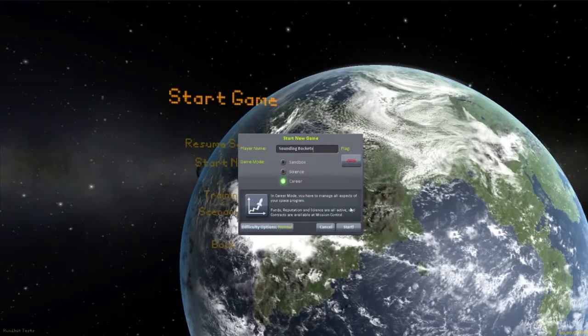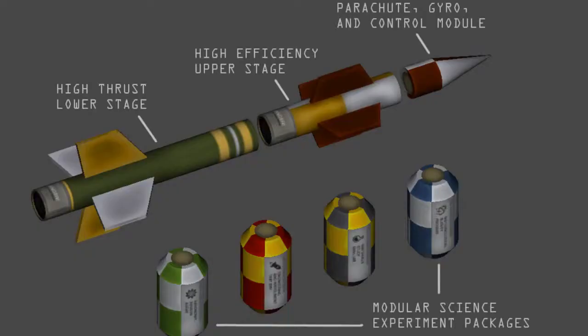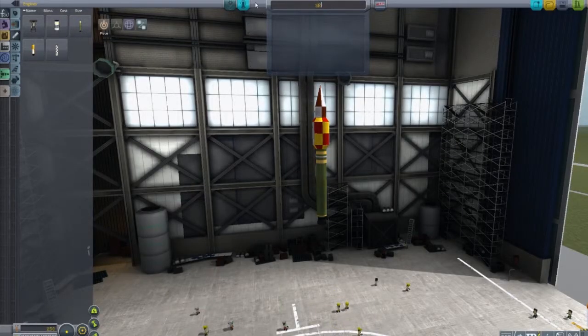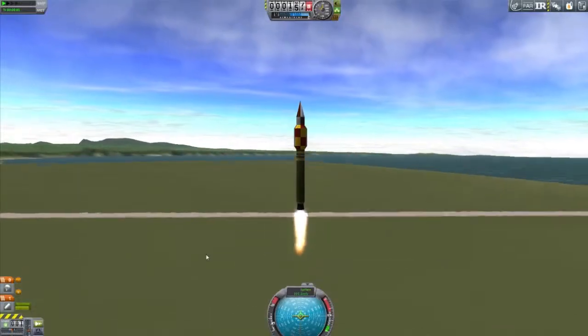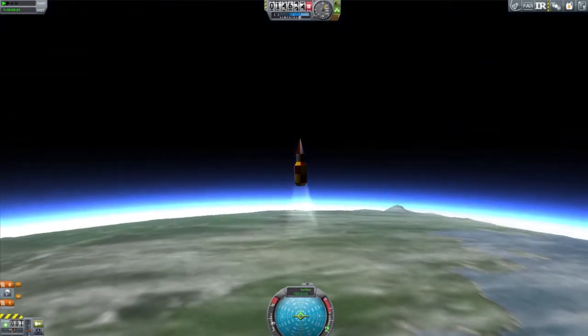Just because of the way this mod is set up, we're just going to start it in career mode and hop right in. Now I'm going to show you the parts here right off the bat. Not all the parts are represented on this diagram, but we have a high thrust lower stage, high efficiency upper stage, various fins, the control parachute control module, several meteorological survey equipment, and an engineering survey equipment. Also not represented is the larger rocket. This is based on a 0.3 meter or 1 foot size.